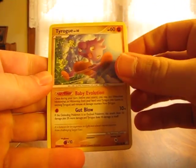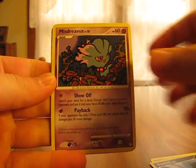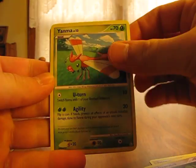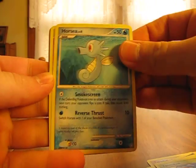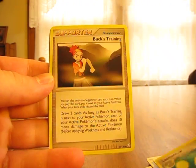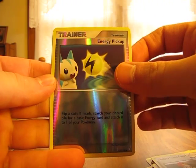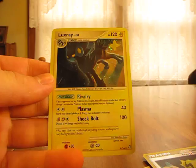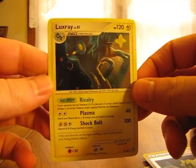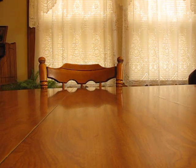Okay, so we have the Tarog, Sneasel, Misdreavus, Yanma, Horsea, Lucario, Lantern, Buck's Training Supporter, an Energy Pickup Reverse, and a Luxray Hollow. That's nice. I only think I have one or two of these, and I've opened a couple boxes of Legends Awakened already. Good way to start off the tin right there.